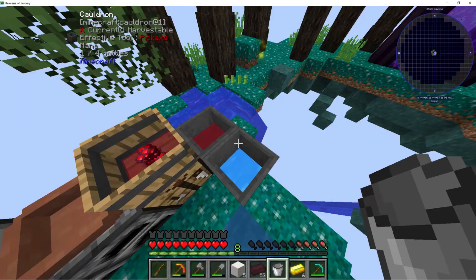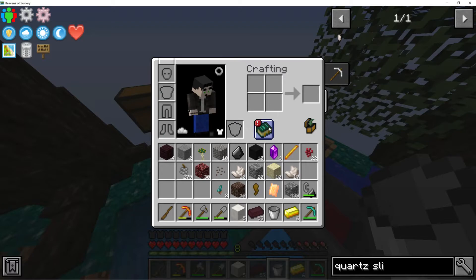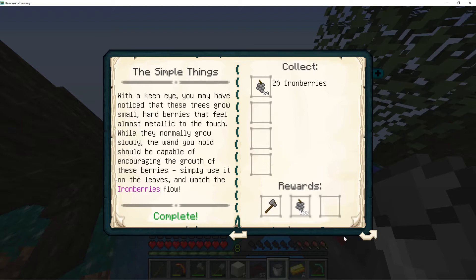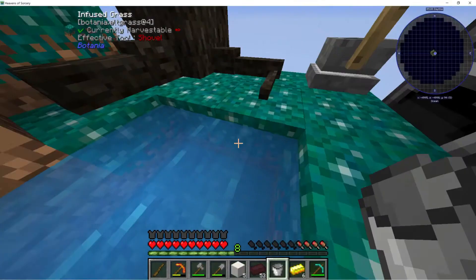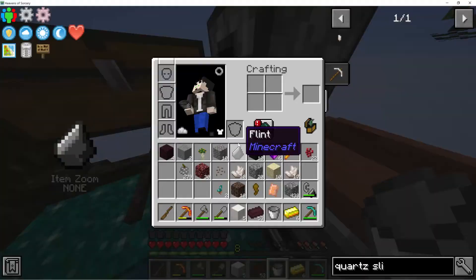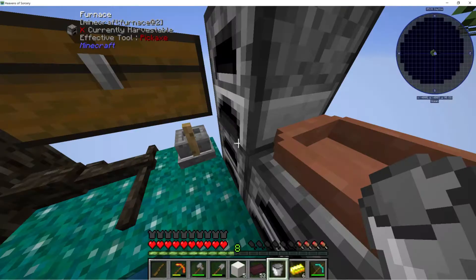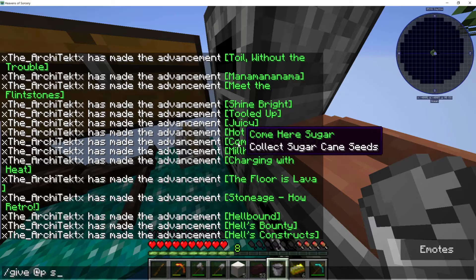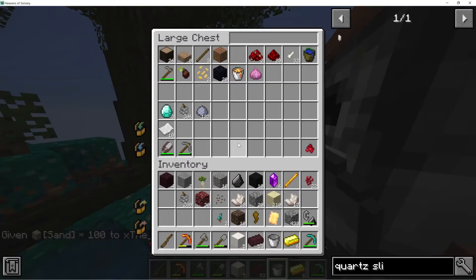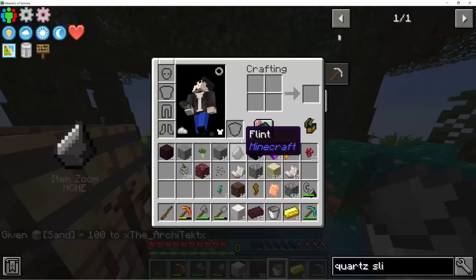I didn't get 100 iron berries either. I don't really care about the iron berries, but I do kind of want the sand just in case I need it for something. This is why we have commands enabled. Slash give fp sand 100. Nice — I like that everything stacks like that, it's pretty beautiful. I don't really know if I need this orange rune or not, but it looks like we have completely done Saving the World 101.